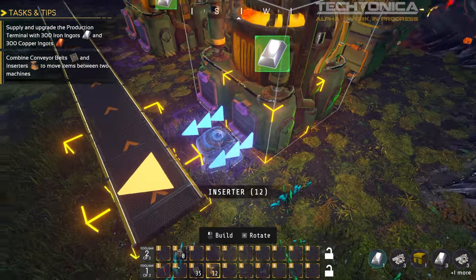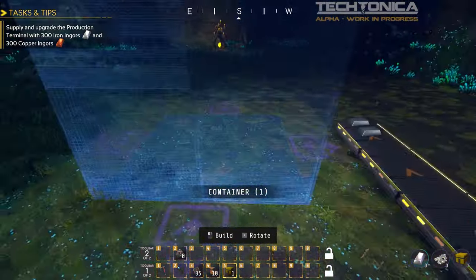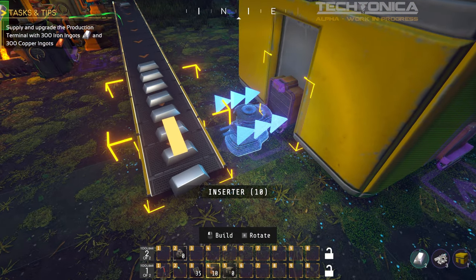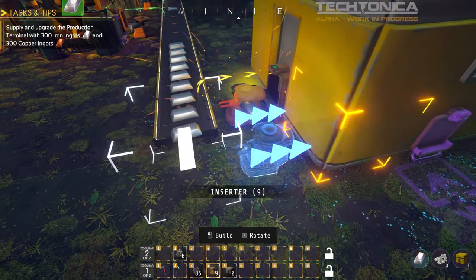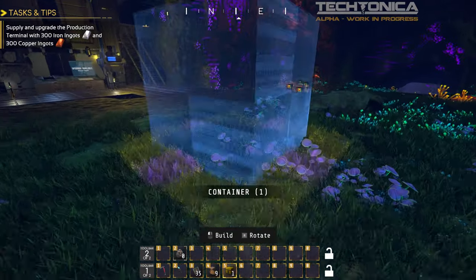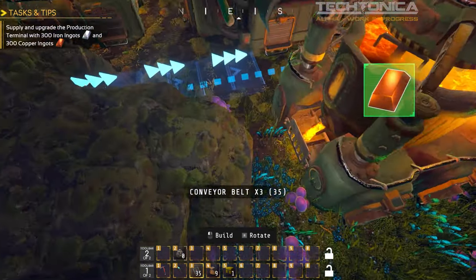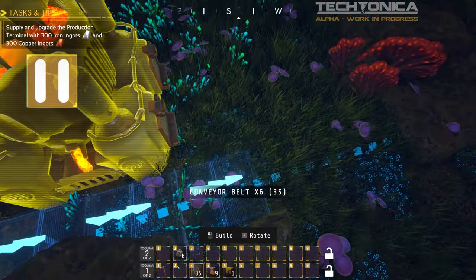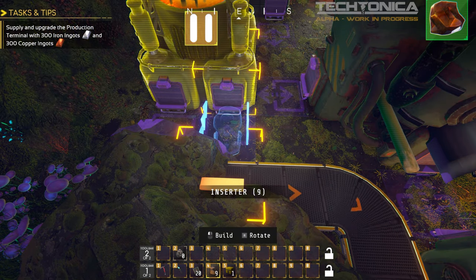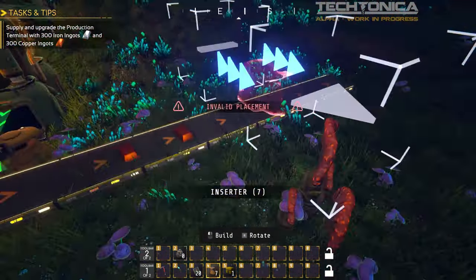We need to build a storage container. I love the fact that it's going to build everything — it's kind of slow. That means we need to automate this stuff so we don't have to handcraft it. So we bring out an inserter like this, and one like this — there's our iron ingots, perfect. Container just showed up. We need to leave room for an inserter. We use the arrows to do the correct direction — perfect, that's what we want. We've got a container for our iron ingots.